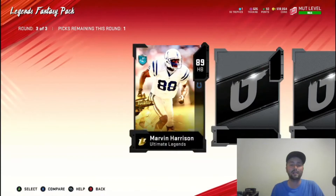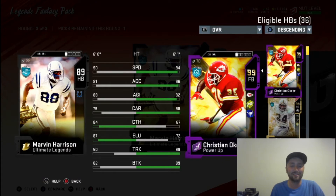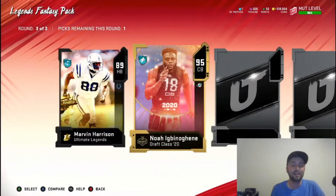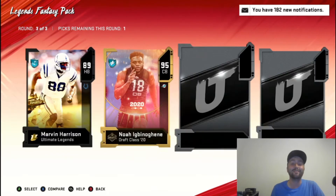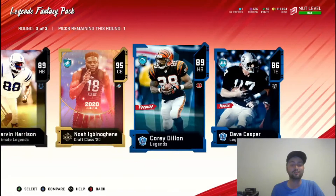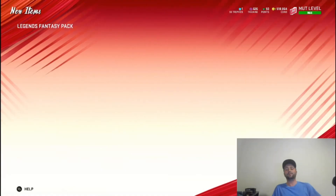We get 89 Marvin Harrison running back — I didn't even know this was a card. 90 speed, 91 acceleration, that's kind of interesting. Decent elusiveness, he ain't trucking anybody, but it's an interesting card. Then a 95 Noah — very good pull. We'll take that. We definitely don't need the corners but we probably could use the Marvin Harrison running back more, but I am missing out on getting a 95 corner — that'll definitely be a big upgrade there.